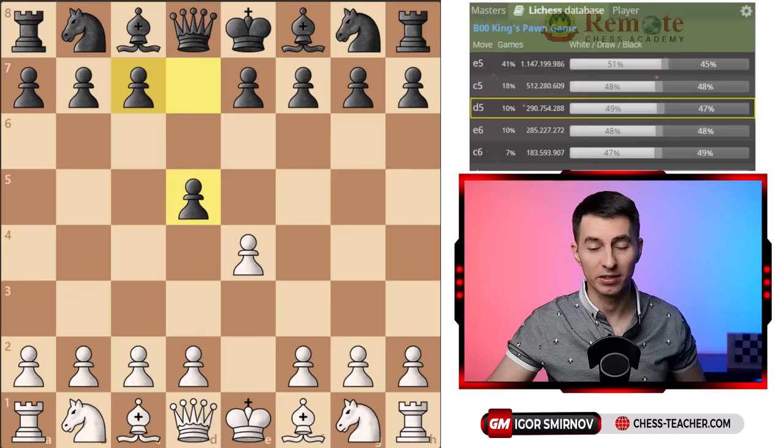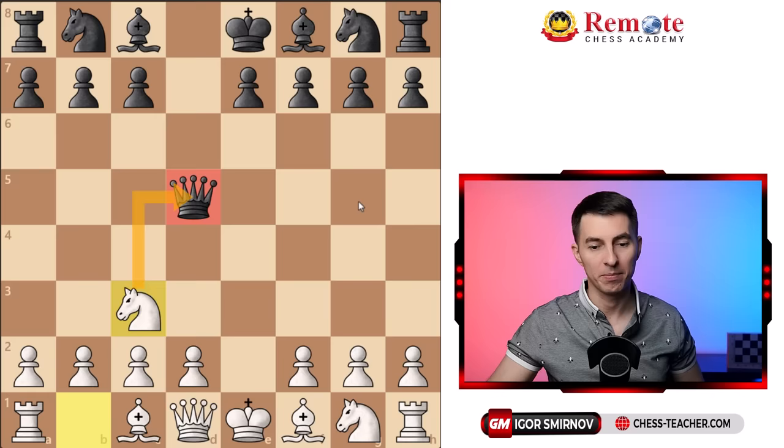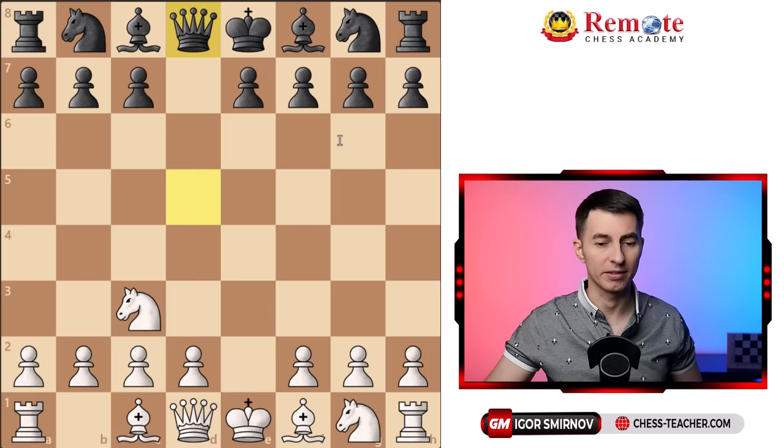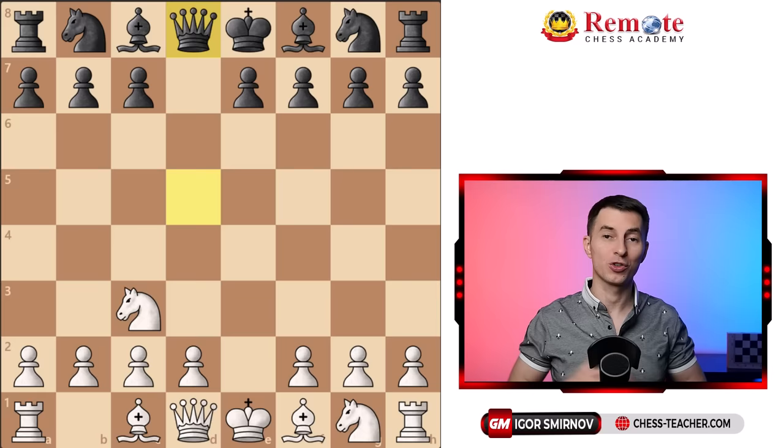After pawn to d5, you just want to take it. The queen recaptures, which gives you an extra tempo for attack and development. They usually drop their queen back to d8 — it's the most popular move because it's the simplest for black. They don't have to run around with the queen and deal with further attacks. So queen d8. Now how do you handle this most critical position of this opening?